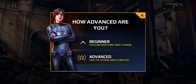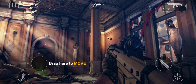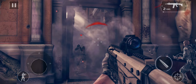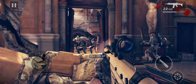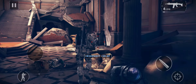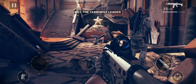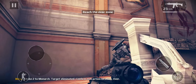On me. Moving to cover. Take him out! Strike two to Monarch, target eliminated. Confirm extraction location. Over.